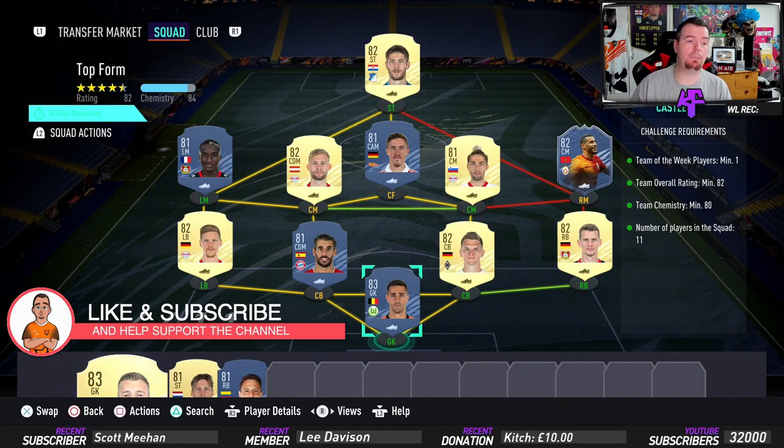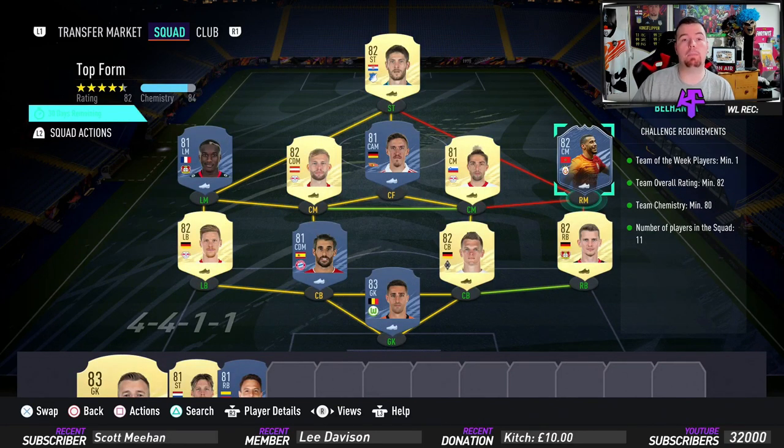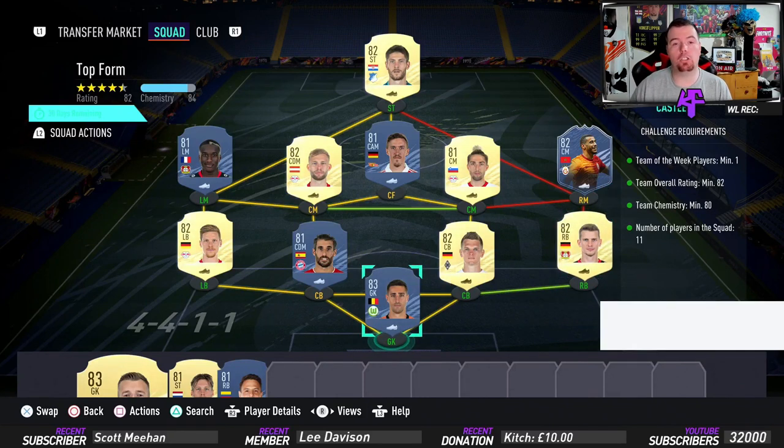For the first SBC — the top four one — you need one Team of the Week player. I have Balander in there; he's the cheapest 82-rated TOTW card at the moment. You can throw in any 82-rated TOTW card since we're still above the chemistry requirements. Team overall of 82, team chemistry of 80. If you take one off Balander and two more off my loyalty players, we're on 81 — no position changes or loyalty, just strong links and 11 players in squad.